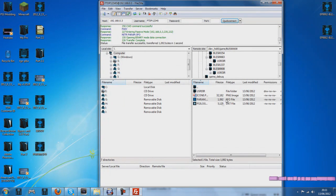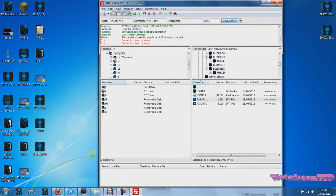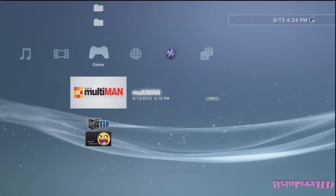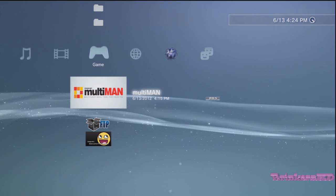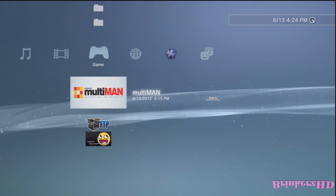Now open your files to replace the param.sfo in the multi-man folder with the one you've edited on your desktop. Once done, head back to your 3.55 PS3. Multi-man hasn't changed name yet but it will. You're going to need your Modern Warfare 2 disc.